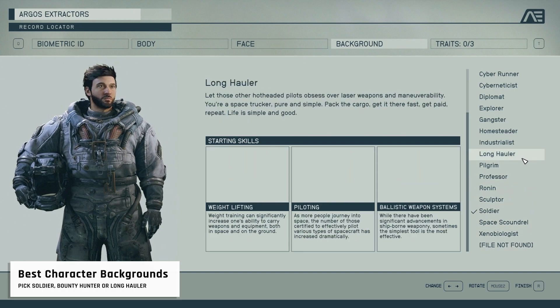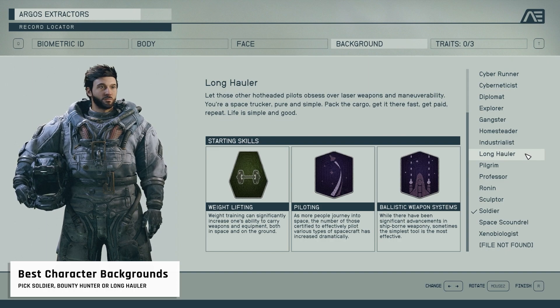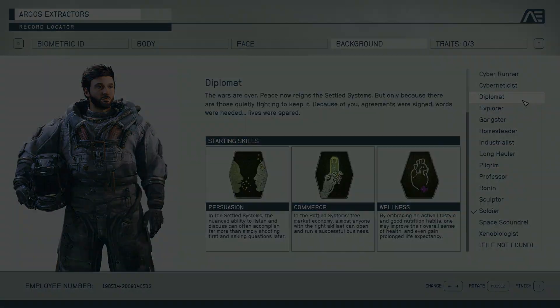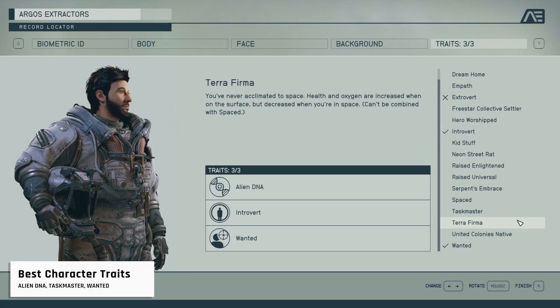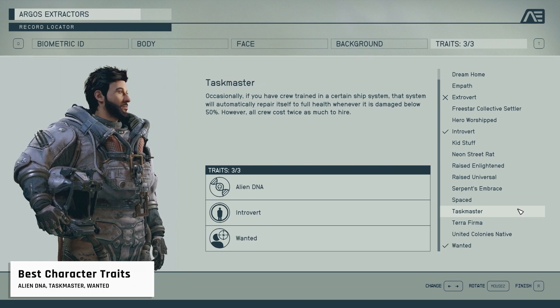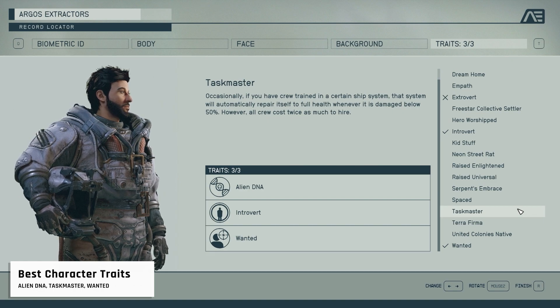Of course, you can get all of these skills related to other backgrounds later by spending your skill points, but good stats at the beginning of the game are worth a lot. Traits define your character's unique characteristics, offering both advantages and disadvantages. We do not recommend faction-based or negative traits — instead opt for neutral traits which have easily tolerable downsides.